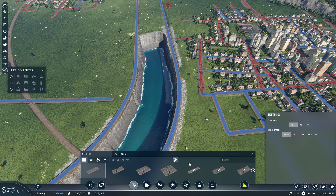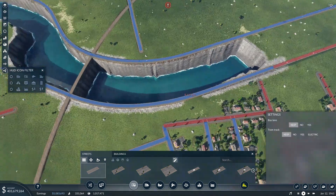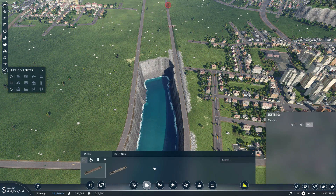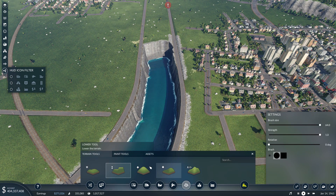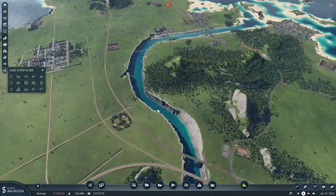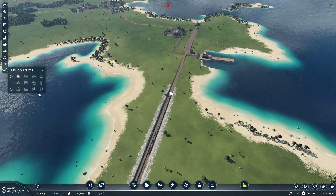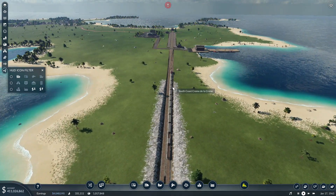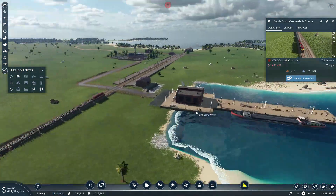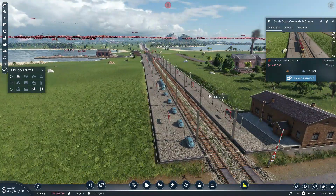What can we upgrade you to then — a one-way road? Yeah, one way. Actually, I think upgrading just gets rid of the problem entirely. We'll see how it goes — so far so good, and we haven't even dipped into our money situation, we have 400 million. I wonder if the South Coast Creme de la Creme train has arrived yet. It's about to arrive — I'm very interested to know how much money we're going to make off a steel shipment that crosses the southern part of our entire island.